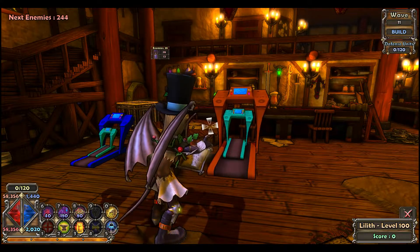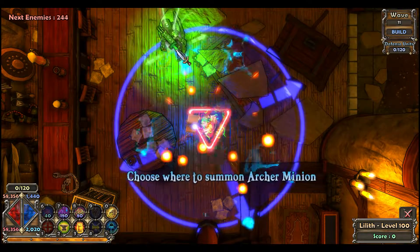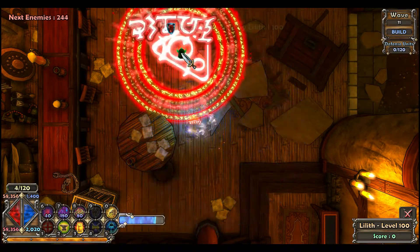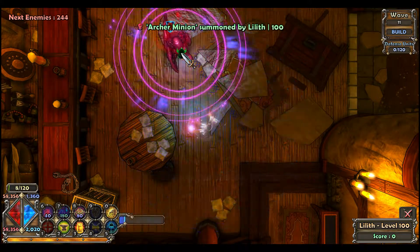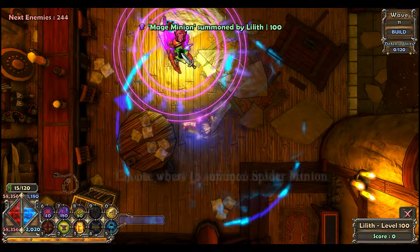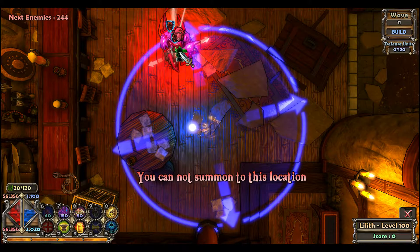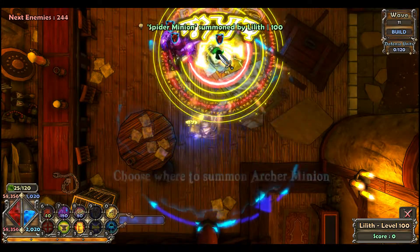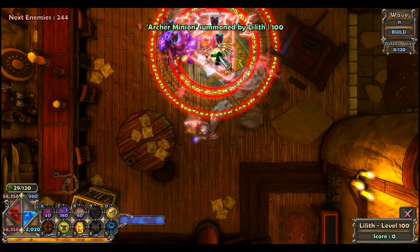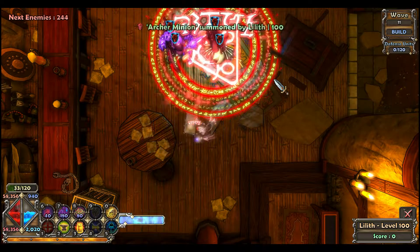You can stack minions using a different method: first go into overlord mode, place a unit, and without moving your mouse, place another unit. If you ever move your mouse you can't place on top of that spot, except if it's a spider. You can still stack minions using the hotkey-Spacebar method or the macro as well.